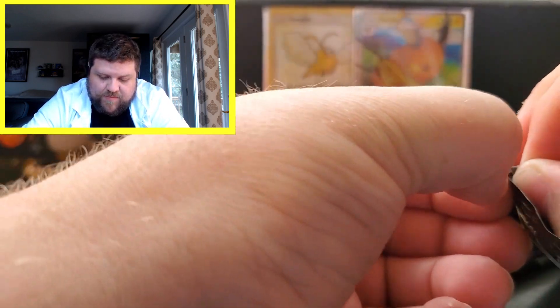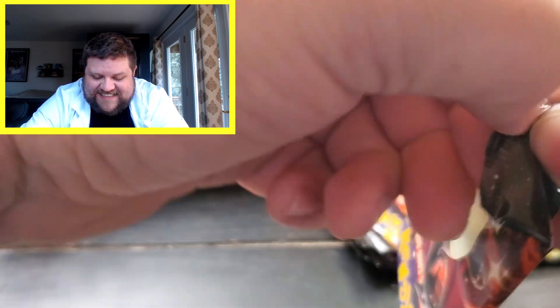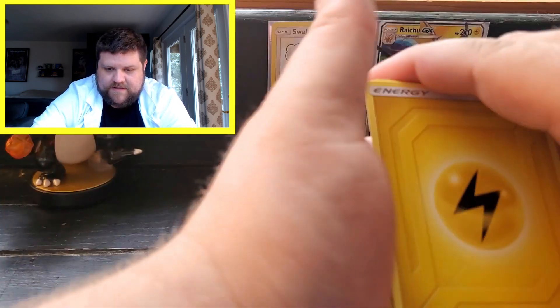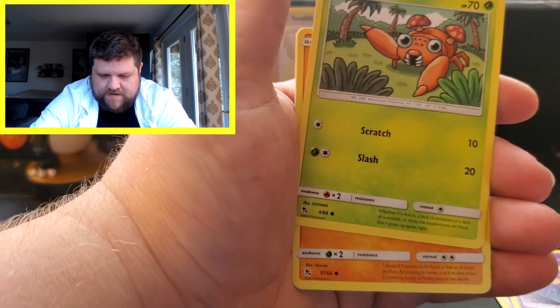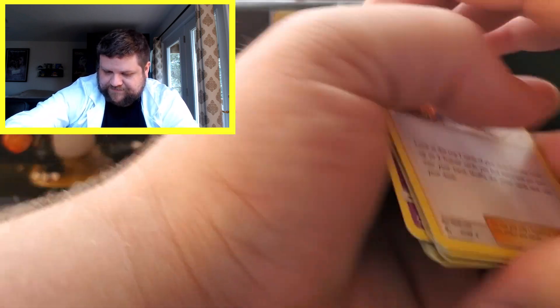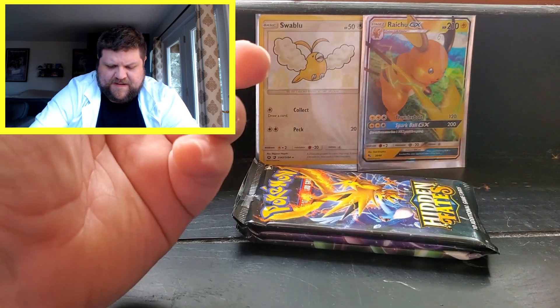I've got to figure out the trick to opening these more easily, because right now watching me struggle is not ideal. We got an Electric Energy, Misty's Determination again, Scyther, Sabrina's Suggestion, Ekans, Koffing, Paras, Cubone, Voltorb, a Pokemon Center Lady Reverse, and a Bill's Analysis. The pulls on these tins are actually pretty decent — we got a Raichu GX and a Swablu so far. I can deal with that.